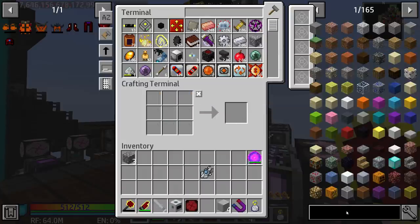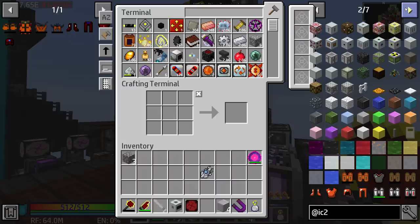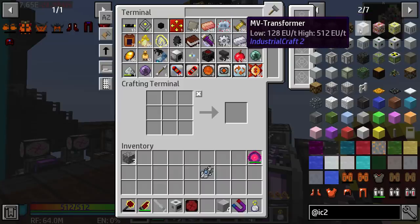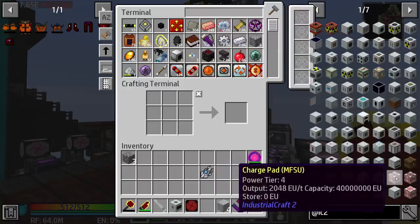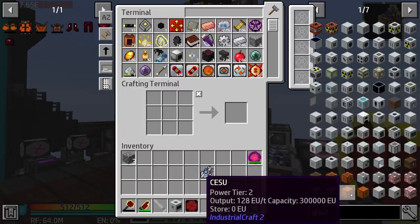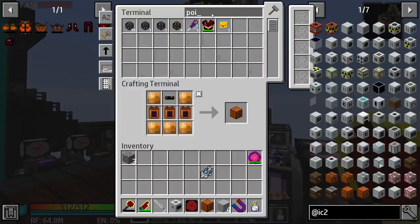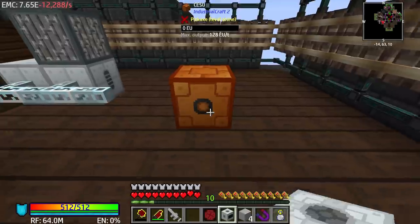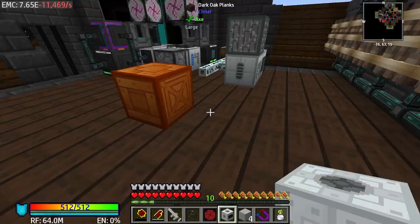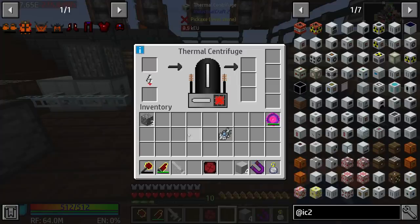We need tier 2 power. Back to IC2 - I tried to avoid IC2 like the plague since unless you get into it right away you're going to be frustrated with it. I'm pretty sure we already have tier 2 power - tier 1 would be your bat box, tier 2 would be your CESU. It's already pre-configured - we place the power on any side, then place this right next to it. That's our thermal centrifuge ready to go.